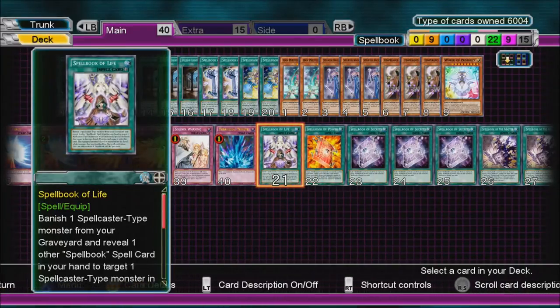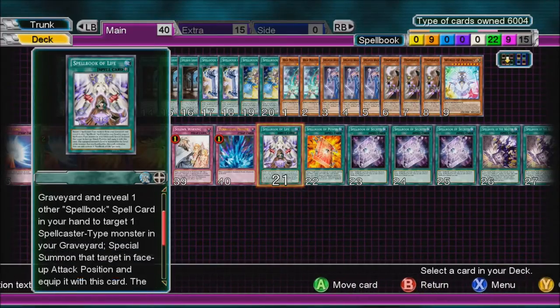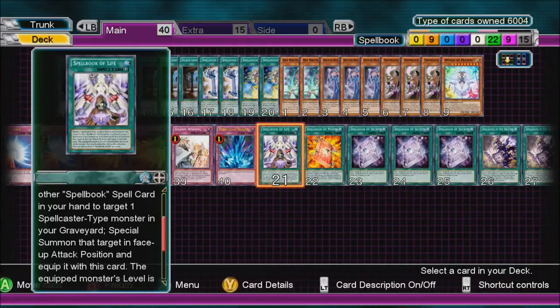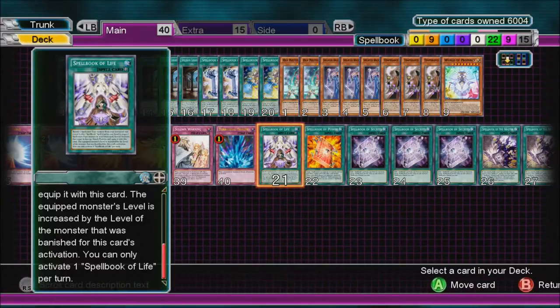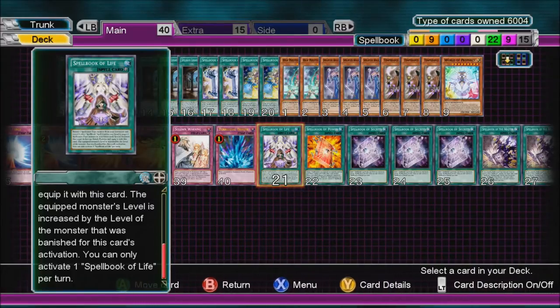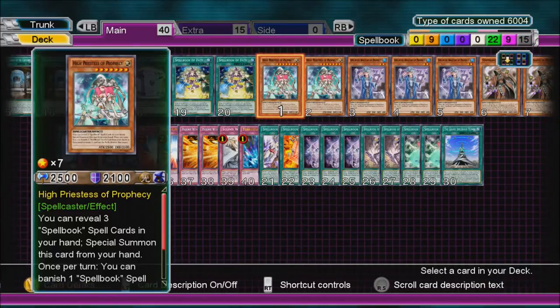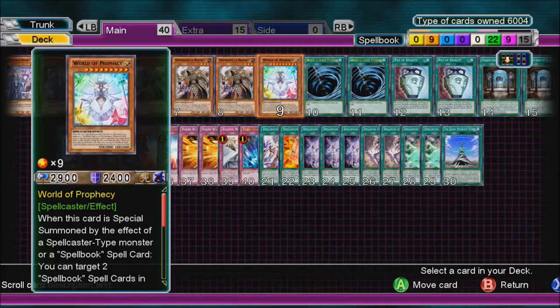Spellbook of Life — banish one Spellcaster-type monster from your graveyard and reveal one other Spellbook card in your hand, then target one Spellcaster-type monster in your graveyard and Special Summon it in face-up Attack Position, equipped with this card. The equipped monster's level is increased by the level of the monster that was banished. So it's good if you want to get High Priestess back, or even summon World of Prophecy and activate its effect.